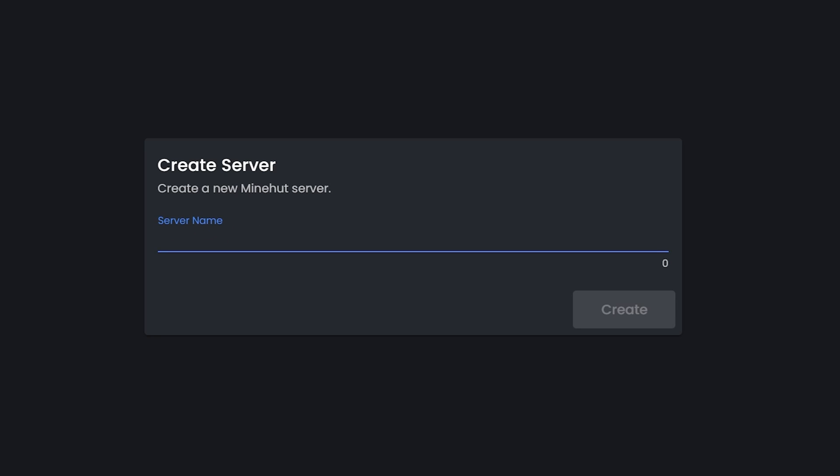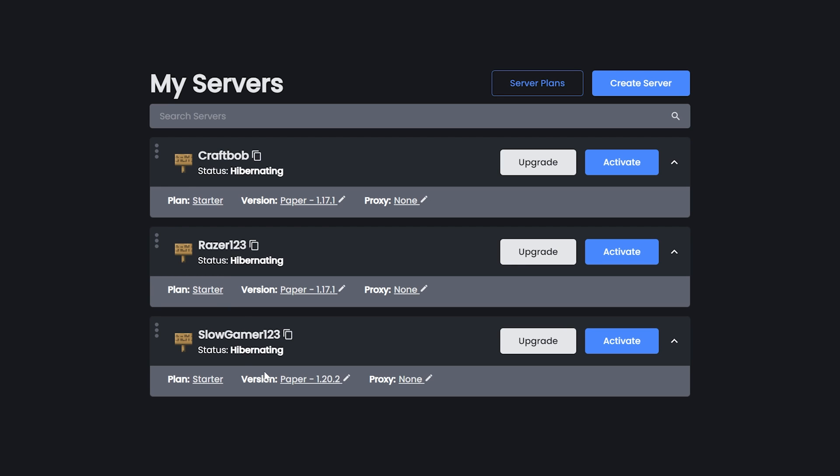Once you've signed up, you can create a server — give your server a name and click on 'Create'. Once you've made your server, you'll come into 'My Servers'. As you can see, I have a few here, and the one I just created at the bottom is 'SlowGame123'.